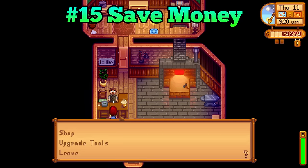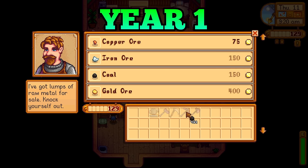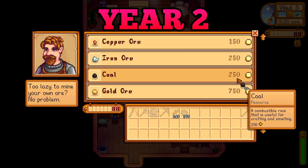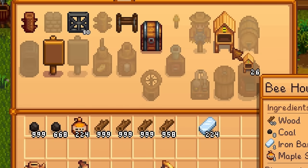If you are still in your first year and approaching the end of the year, head over to Clint and purchase some coal. Coal is much cheaper in the first year for some reason, and it is critical in the mid to late game. The same is true for both wood and stone, but coal is harder to get.